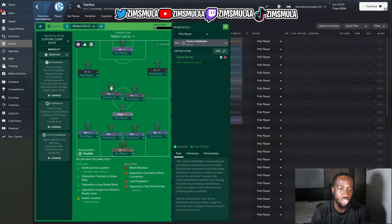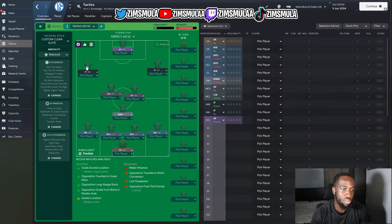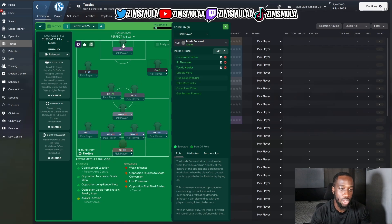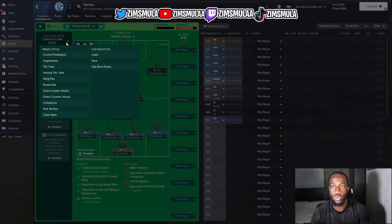A center mid on attack with tackle harder. Two inside forwards: the left one on support is told to cross into the center, stay wider, and tackle harder. The right inside forward on attack is told to cross into the center, sit narrower, and tackle harder. Up front we have an advanced forward with the instruction to take more risks. The tactical style is a clean slate but it doesn't matter — it will change once you adjust the in/out of possession settings.